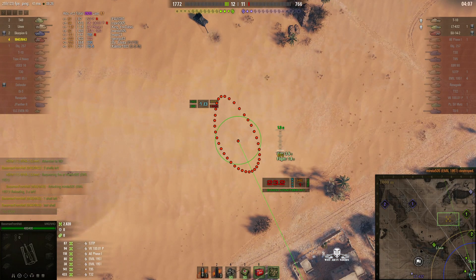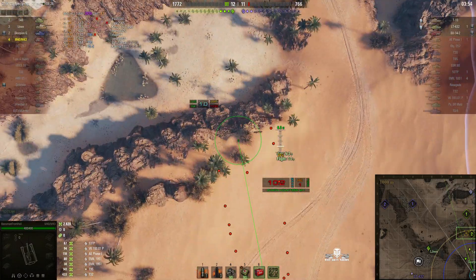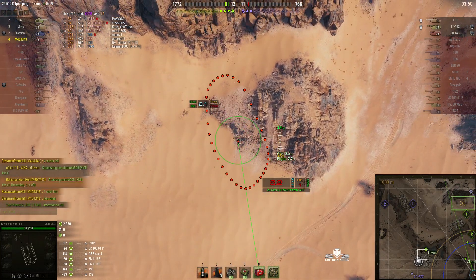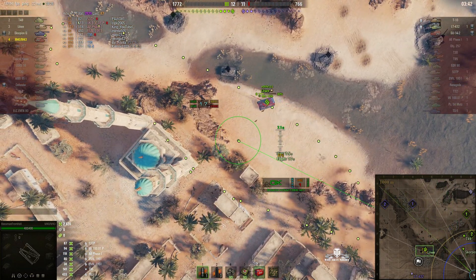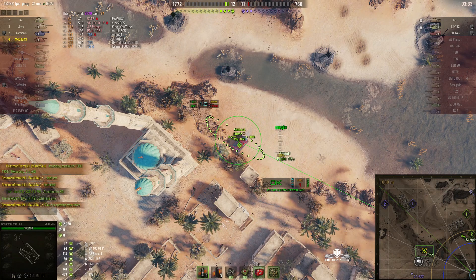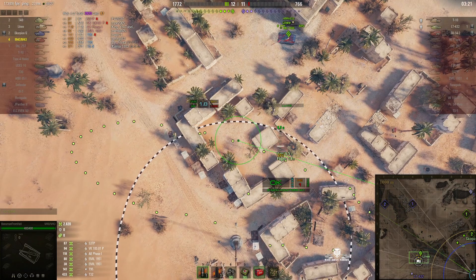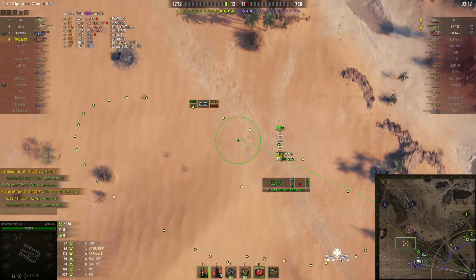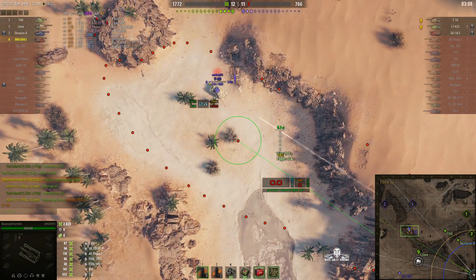He's now loading his last shell and mentions that in chat. I always do that — let your team know how many shells you've got left because it can be very important. There are three enemies out there: the arty, a light tank which is the LT 432 who is a splash kill, and the T10 who's also a splash kill. So it's still possible for Bassman to get five kills. There's the T10 — he's relocated, further up the riverbed but still a splash kill. Put the shell near him — round's out, this could be a fifth kill.